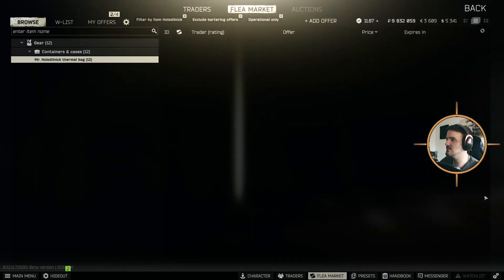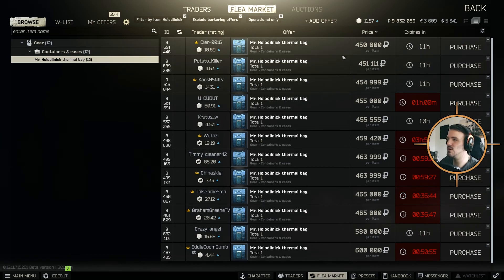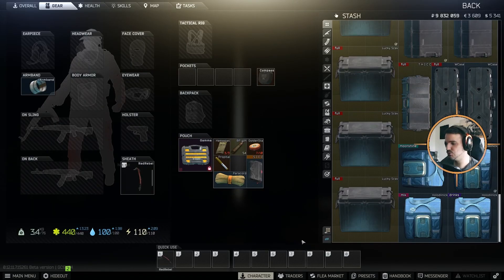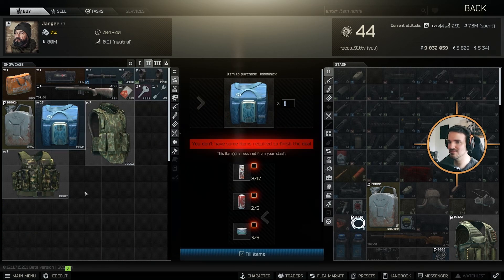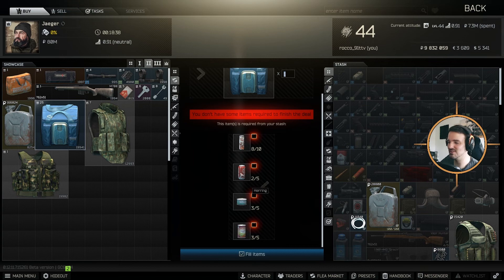The price is usually around 400,000 to 500,000 rubles. Earlier during the wipe it could go up to like 700,000 rubles — that's probably the most I sold one for. The barter is at Jaeger level 2.